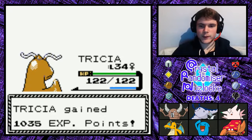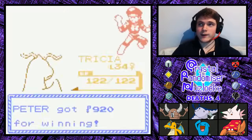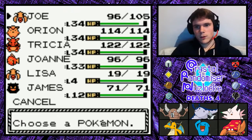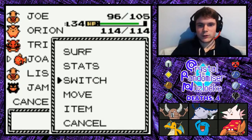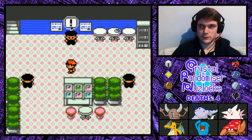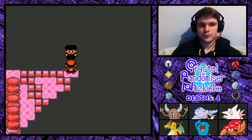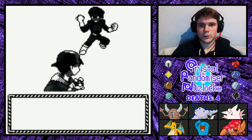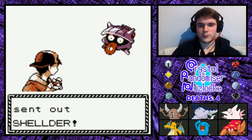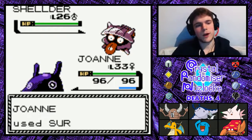I really do need a Grass type. We still don't have another encounter yet — we'll have a couple of encounters before we get to Blackthorn, which would be nice. We'll also have an encounter at Blackthorn, which may be my best chance to get something good before the 8th Gym. If we don't get anything good, what we might do instead is use Teresa.